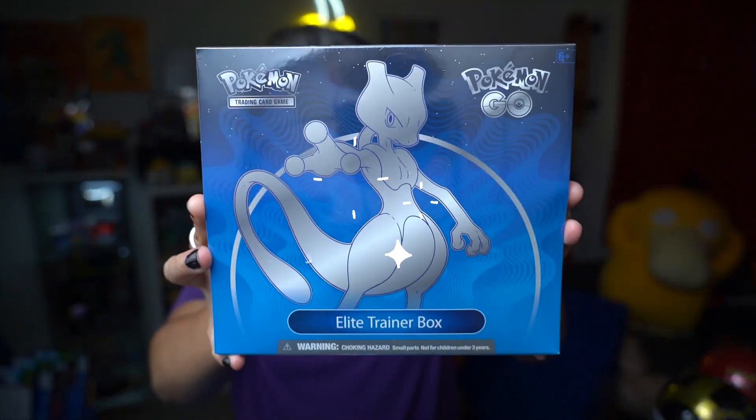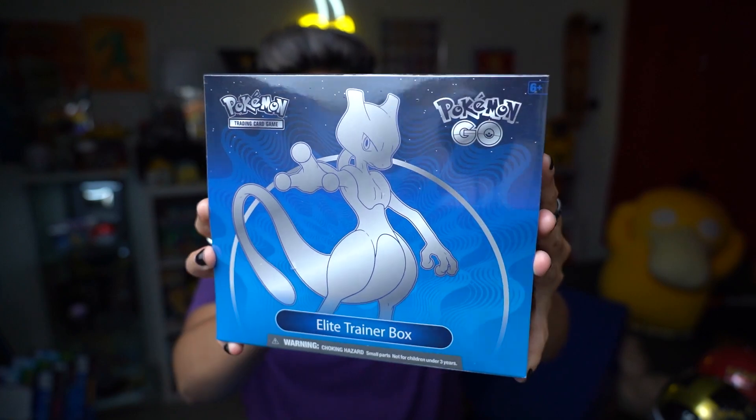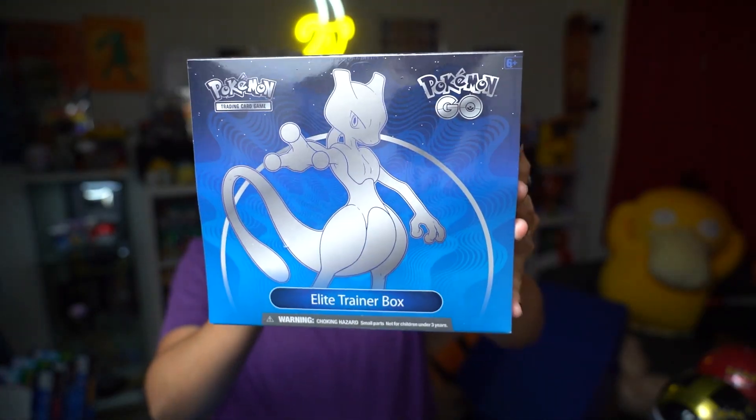We also have a Pokemon Go Elite Trainer Box. This one features Mewtwo on it, and I adore the color on this — sleek blue. I know most of the time Mewtwo is featured with purple-ish colors, but this time he straight up got his own blue vibe going on.